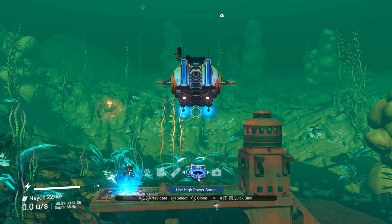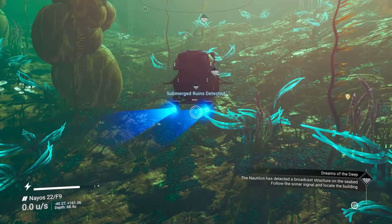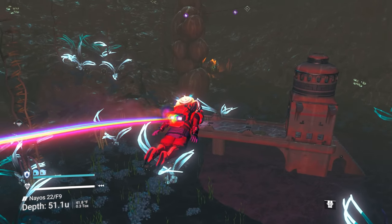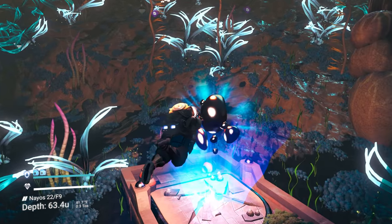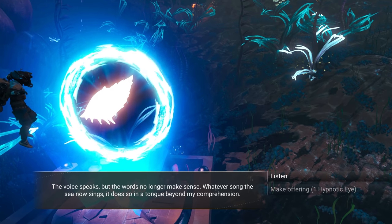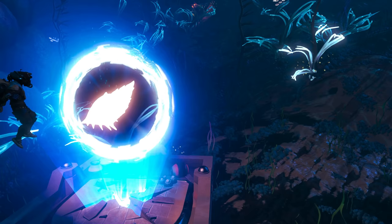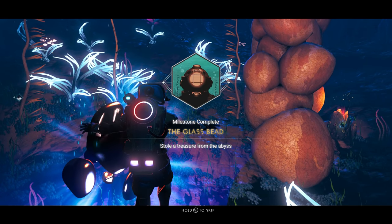Scanning for the fifth submerged ruin. Here we are — lucky number five! Let's see if we need to use the Hypnotic Eye or just get more keys. At the altar: 'The voice speaks but the words no longer make sense. Whatever song the new sea sings, it does so in a tongue beyond my comprehension.' We make an offering of a Hypnotic Eye — and we receive the Glass Bead, stolen treasure from the abyss!